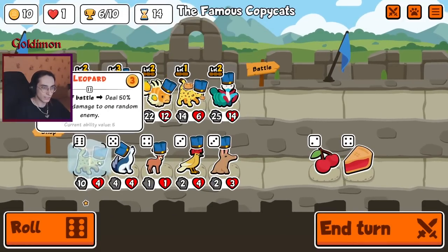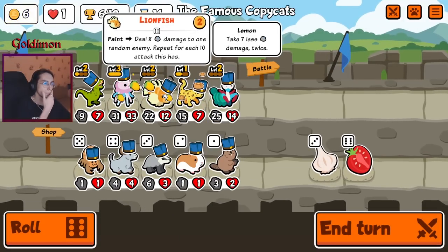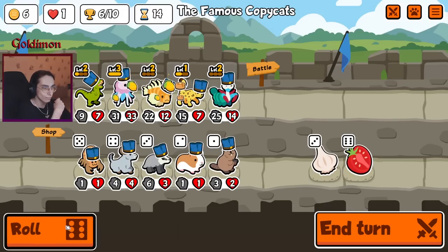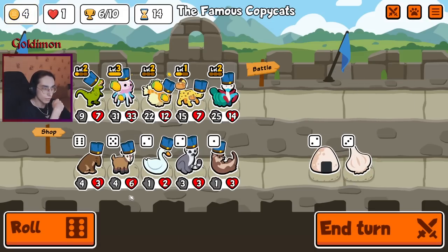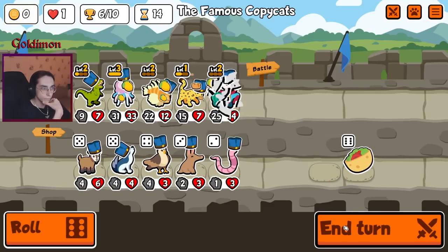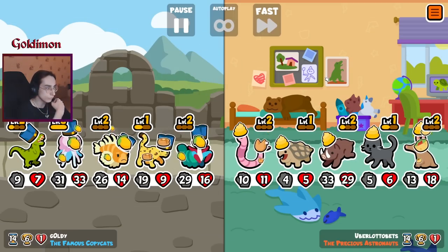Maybe we should position that lionfish a little bit further up ahead — actually nah. Tomato, we'll go full snipes. Let's see if we get the level two leopard — and no, we don't. That should be decent. More buffs. Next round we get to 30 for the lionfish.